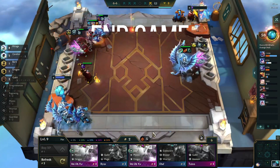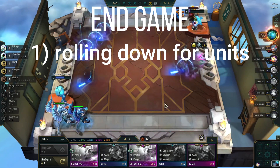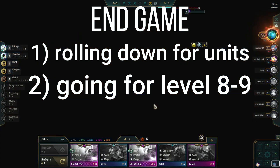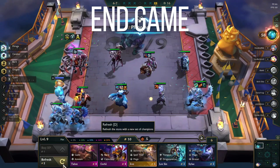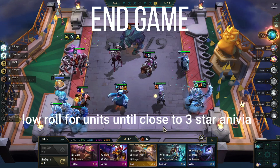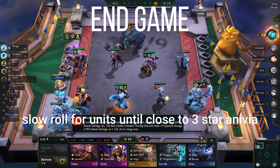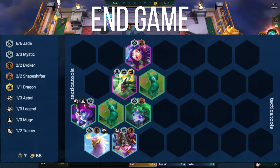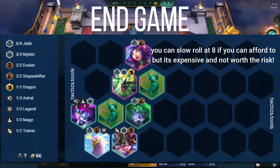Now for the end game, this can be broken up into two stages. Part 1: rolling down for your units and stabilizing the end board. Part 2: going for level 8 and 9 and maxing out your value. Unless you high roll and have tons of Econ to spare, you want to be slow rolling at level 7 for Anivia 3-star. During this time, you should be able to secure a Shioyu 1 and a Niko 1 at least. You can do your slow roll on level 8, but that's unlikely, and if you try to, you may end up throwing your game by running out of Econ.